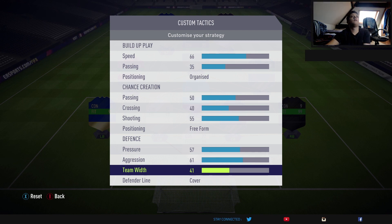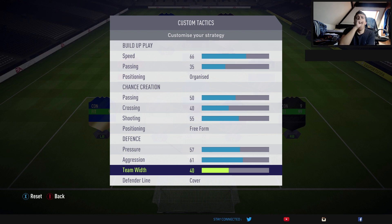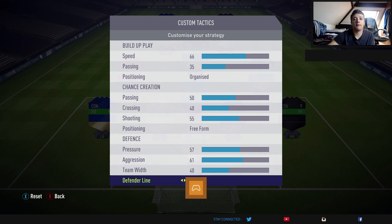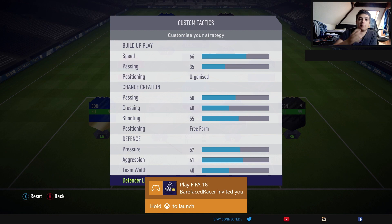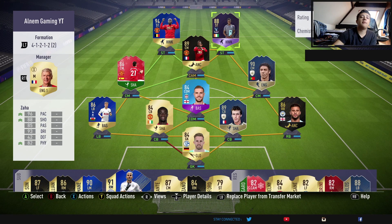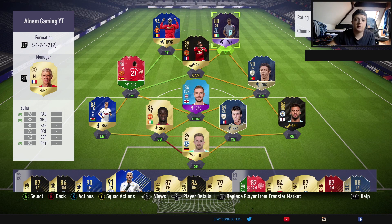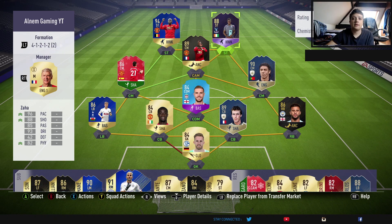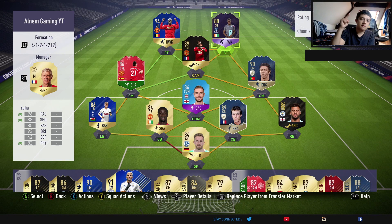Teamwork is slightly different for the 4-1-2-1-2 because it is a narrow formation. That's why we are keeping that at 40 — if it was a 4-4-2 I'd keep it at 50 to 55, but because it is a narrow formation, keep that at 40. Obviously you want your defender line to be set to covered — never use the offside trap. Those are my custom tactics for the 4-1-2-1-2. If that helped you and you want to see more custom tactics and player instructions like this, leave a like and subscribe if you're new. This is Al signing out from Alan M Gaming, and I'll see you in the next video.